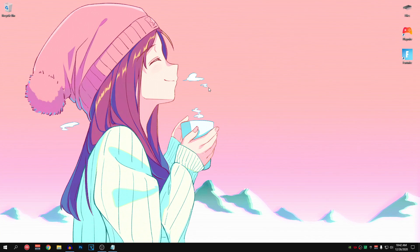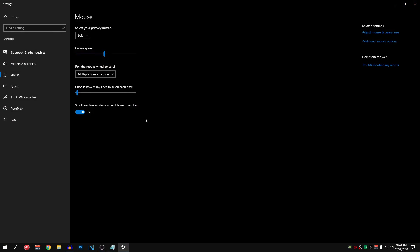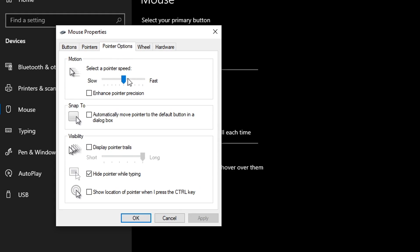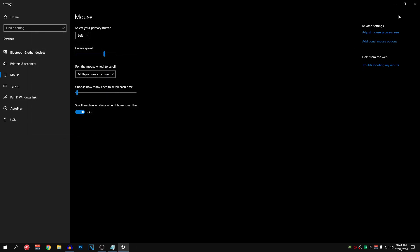Next we are going to be optimizing our mouse settings. Go to your start menu and search for mouse settings. Open it up, then click on additional mouse settings under related settings, and go into pointer options. For the pointer speed, slide it all the way to the left and then press the right arrow key 5 times so it lands on the 6th bar. Then make sure that enhance pointer precision is unchecked — this disables mouse acceleration, which helps with more precise aim and lower input delay. Hit apply and OK.